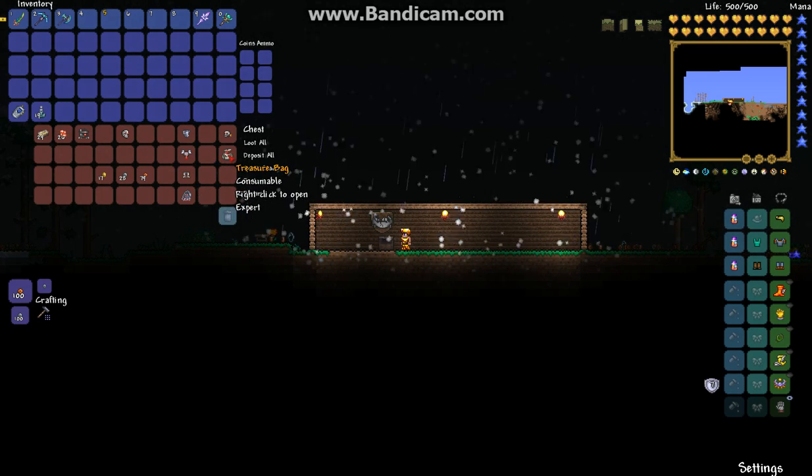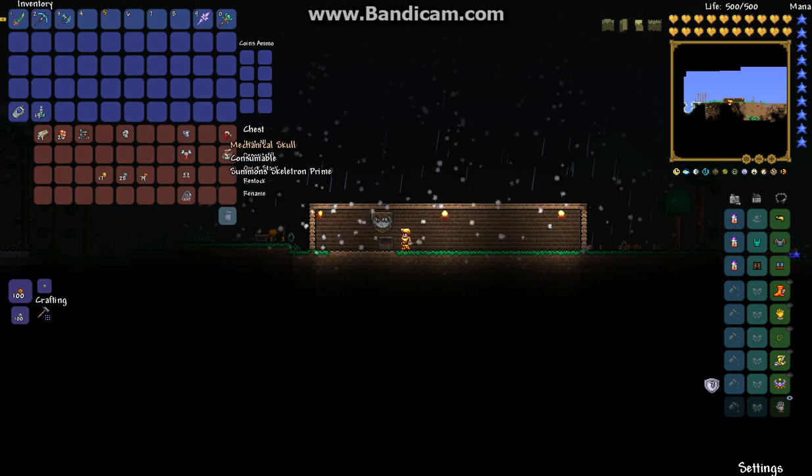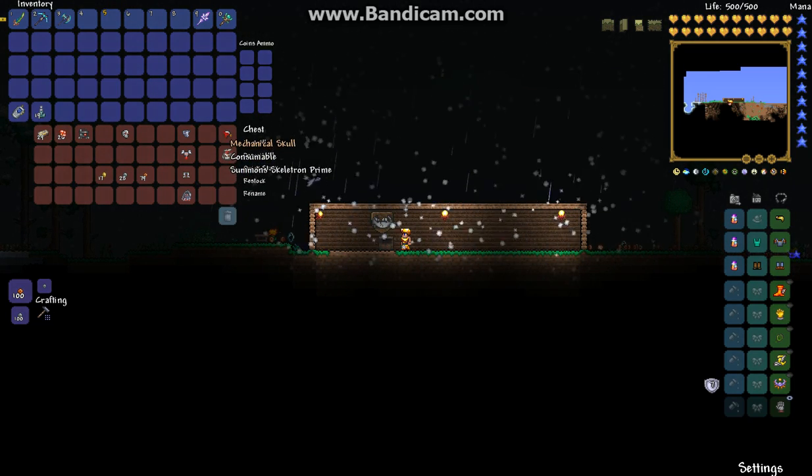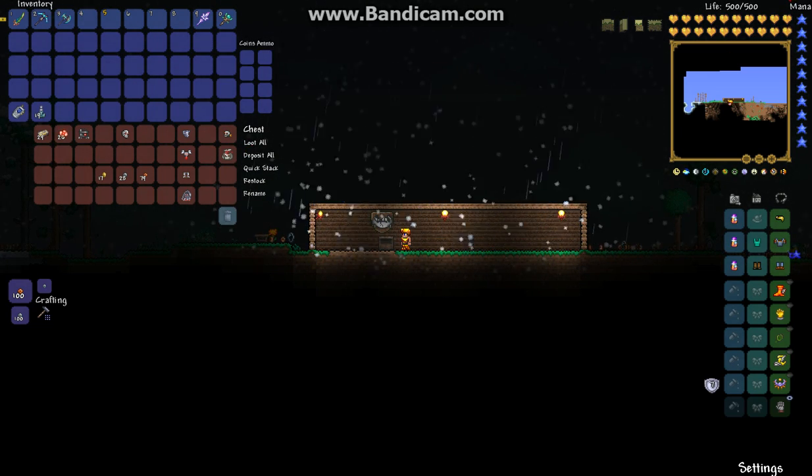This is what the treasure bag looks like for Skeletron Prime — it's similar to Skeletron but not the same. You use a mechanical skull to spawn him in. Thank you all for watching, please like and subscribe for more, and I'll see you next episode.